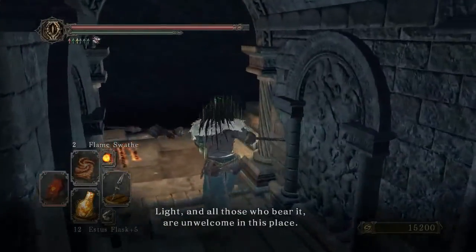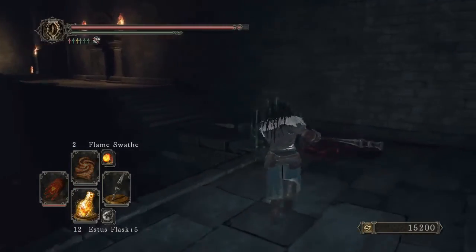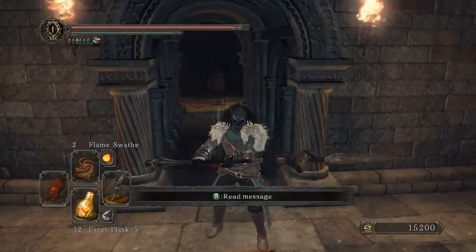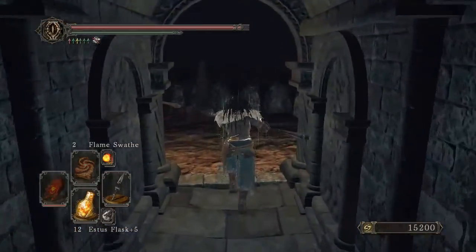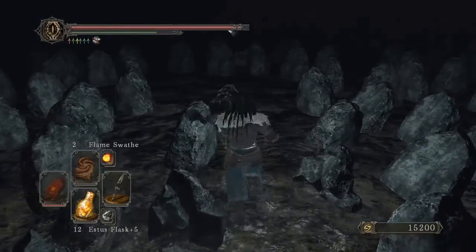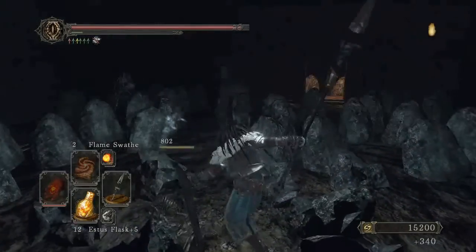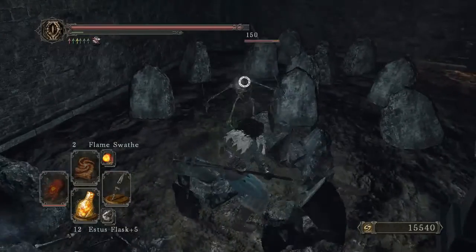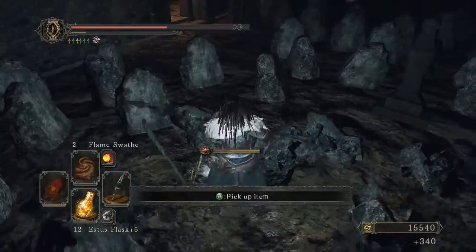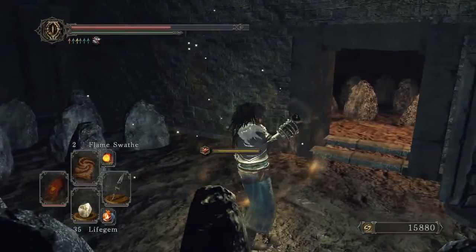I kind of run away from this NPC because I can't be bothered, but if you go up and talk to him he'll just say stuff. If you light a torch here those guys will attack you, so do what I do and do not light a torch - he guards the dead or whatever. There is a bonfire in this room but I don't notice it until after the boss fight. I've played through this game without touching most bonfires.